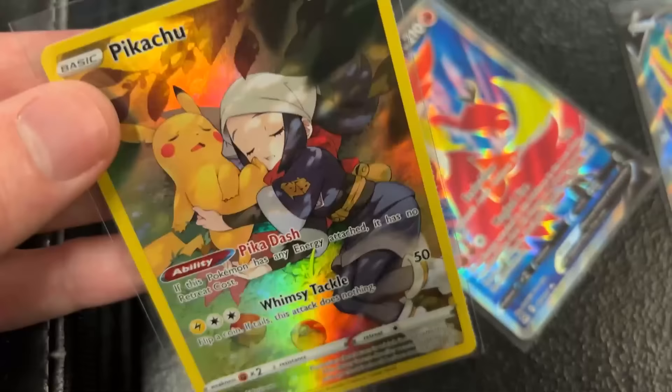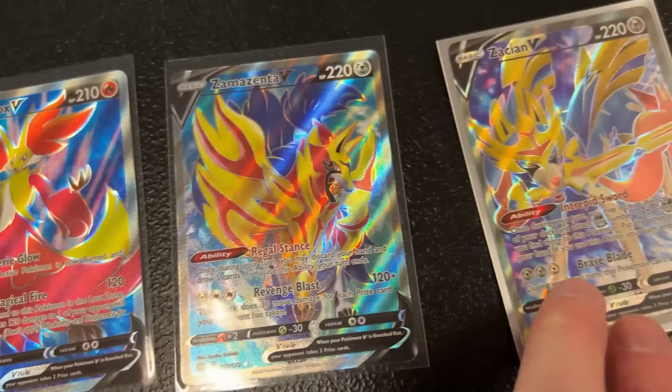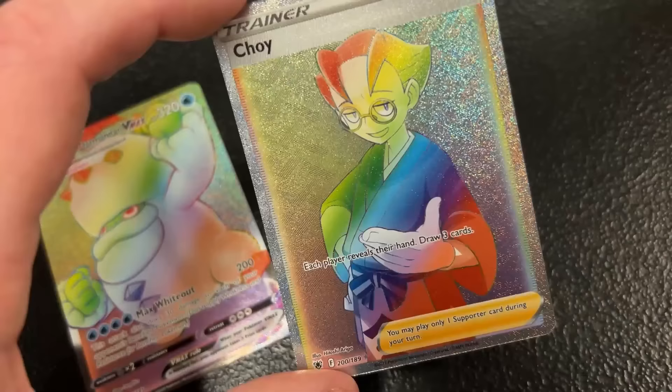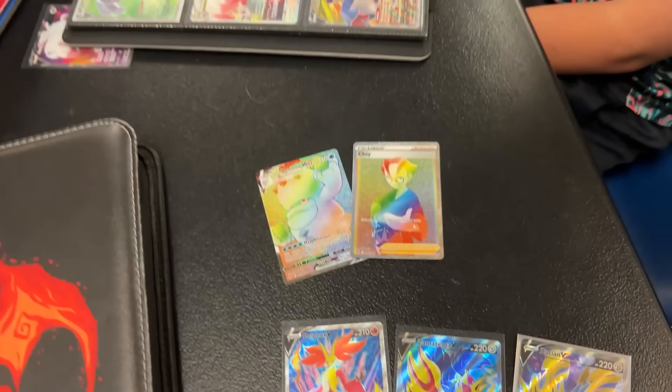Here's the ones that he picked out. We got the Pikachu trainer gallery, we got a full art Delphox V, we got full art Zamazenta V and full art Zacian V — this one's actually from Sword and Shield base back in 2020. Brilliant Stars for that. And up here are two that I needed: this Galarian Darmanitan V-MAX from Vivid Voltage and a rainbow rare trainer. So those two for those four right there — is that a deal, my friend? All right, boom, it's a deal!